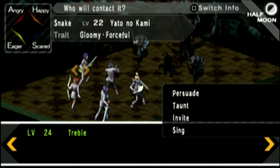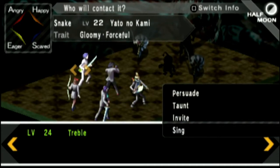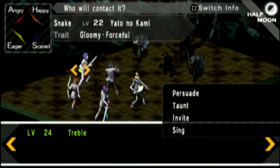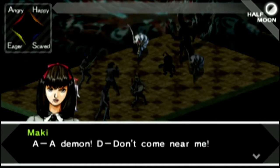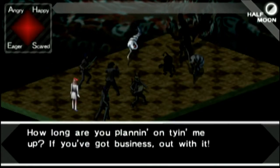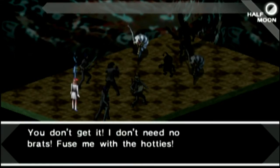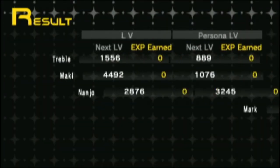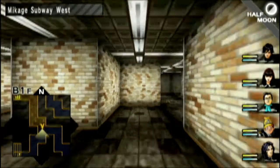I need this for later, so I'm going to go ahead and contact it. So you are level 22, and I need Maki to cringe. I haven't talked about this, but when you get multiple colors, they usually sometimes do more than one thing. Like if you make them eager, which is yellow...